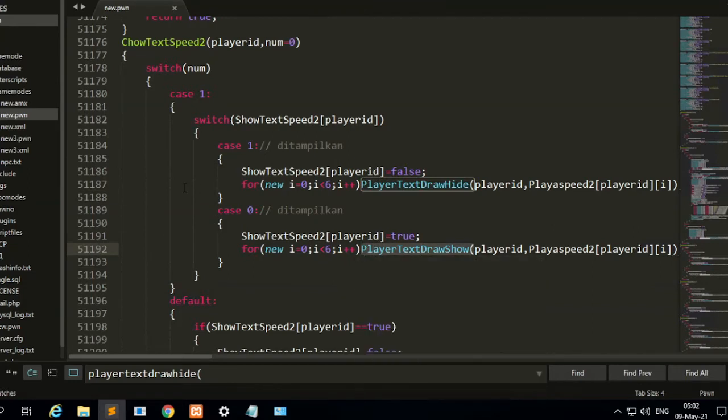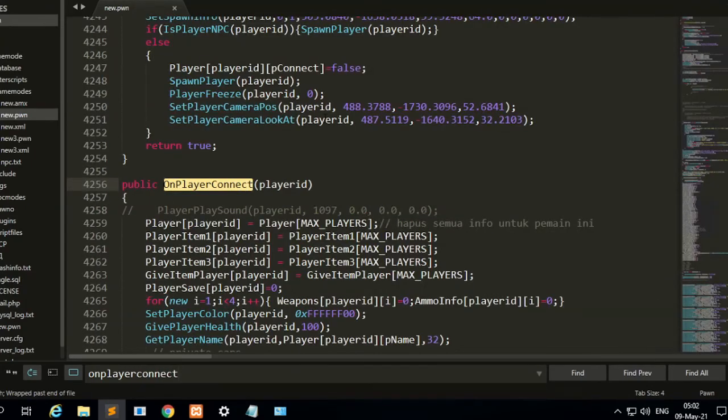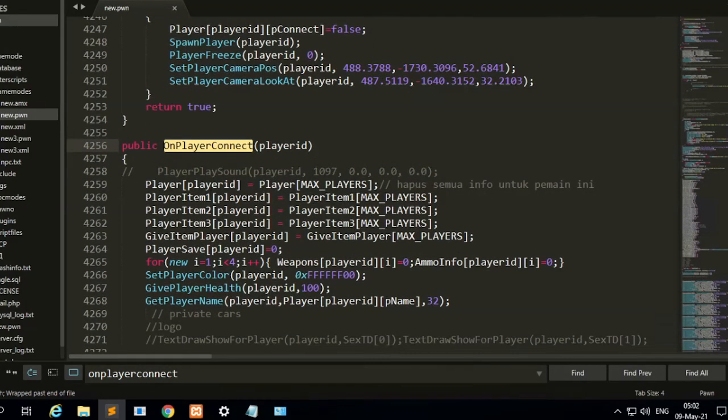If they need to show the text draw, the text will just produce on. On player connect, you need to put the code and produce more script about the text draw.